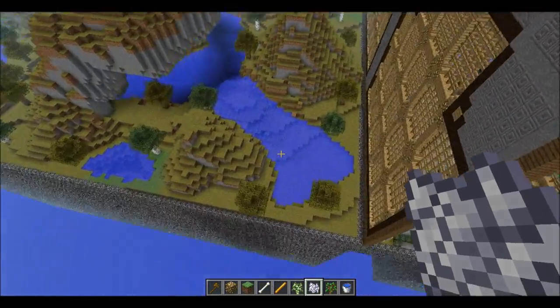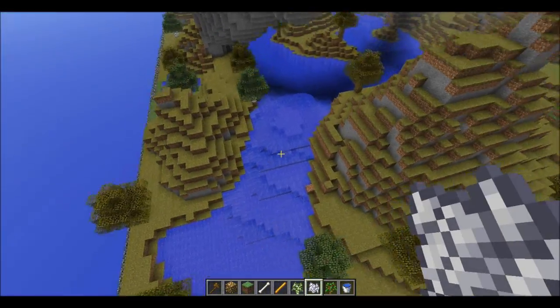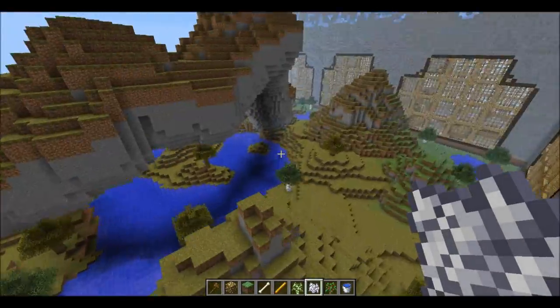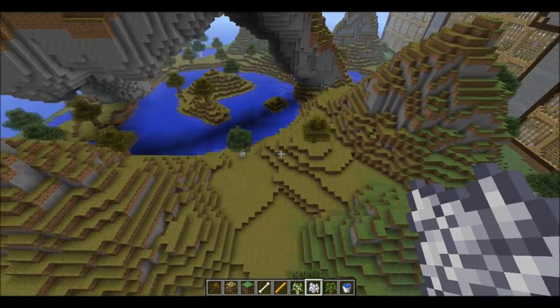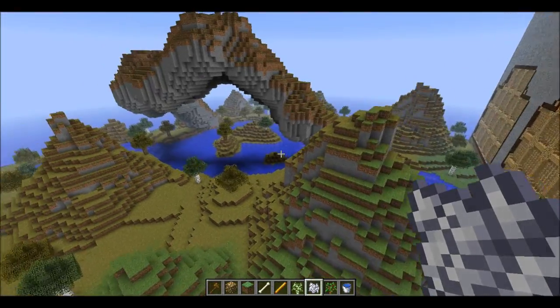I also did something unique with rivers — I kinda made them look like they were flowing, just to give it more of an effect, cause it needs to be its own unique biome. And I think I did a very good job. I think this will be a good biome — it's got its own identity. So tell me what you think.